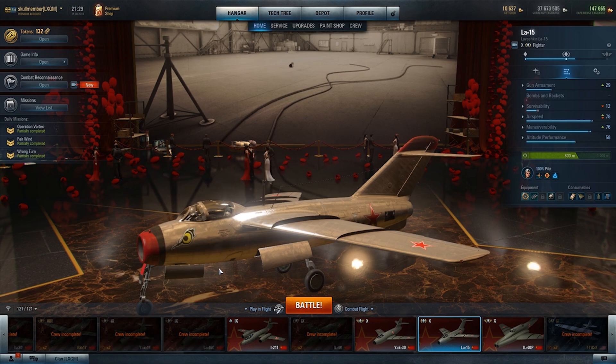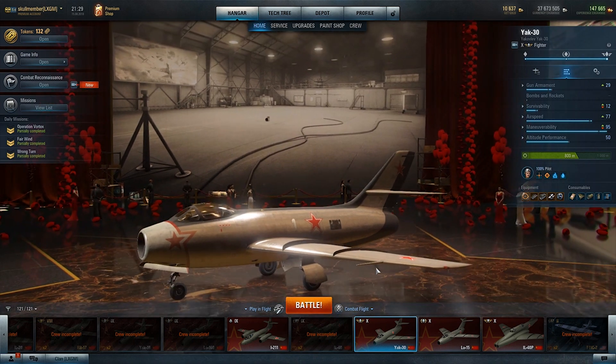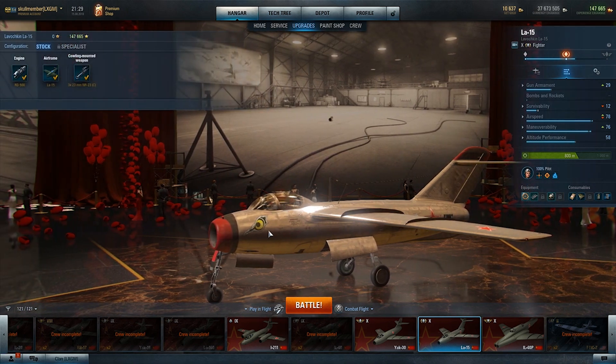The LA-15 is another Russian fighter. We all know the Yak-30 — this is also a Russian fighter, more of a defender fighter — and the LA-15 comes after the LA-160. It's reasonably quick, has okay maneuverability, and the altitude performance is quite nice. I got this one today and really enjoyed it; it was absolutely amazing. The first game we played was without a 100% pilot and we got an ace, and the second one is also an ace — spoiler.